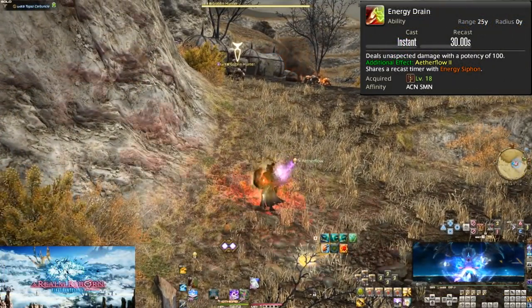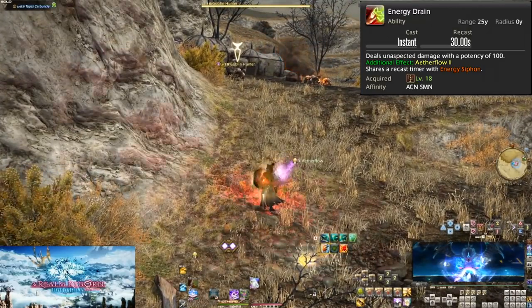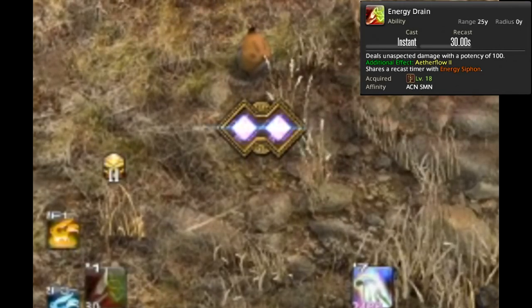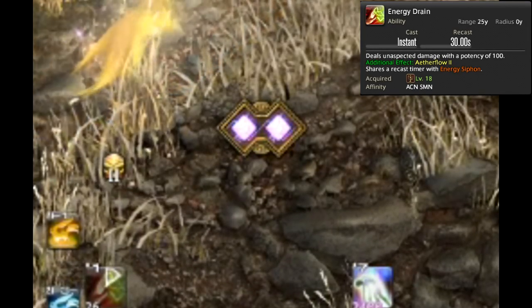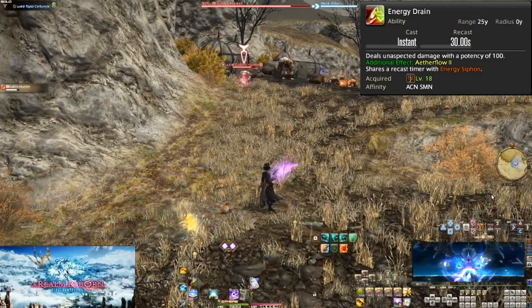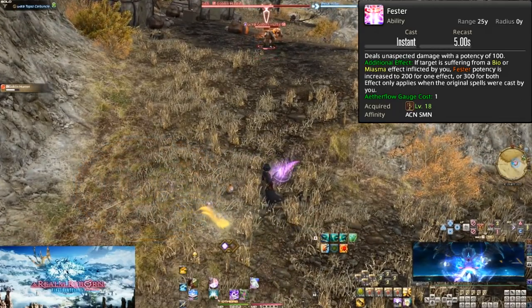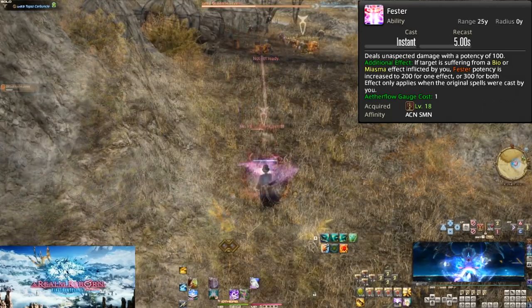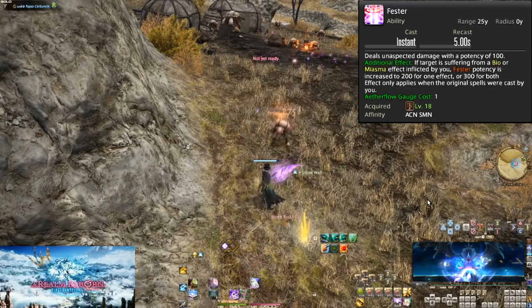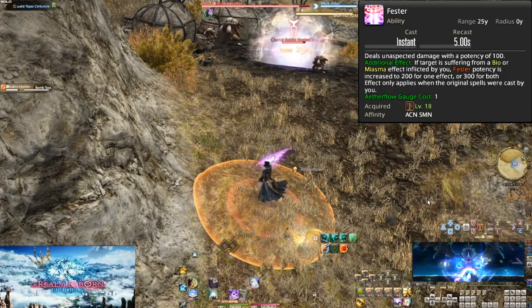Level 18, Energy Drain. This ability is on a 30 second cooldown and does 100 potency of damage to the target. It additionally gives you Aetherflow II. The 100 potency seems worthless, but as an OGCD it's free damage. We now have a new gauge — two diamonds that light up upon using Energy Drain. The two of the Aetherflow II is because you gain two stacks of Aetherflow, and you can spend each stack separately. Level 18, Fester. This is also an ability with a very short five second recast. Its base 100 potency on a target is bad, but if you have DoTs applied to the enemy, the potency increases by 100 for each DoT. So with one DoT it is 200 potency, and with both DoTs it's a whopping 300 potency.